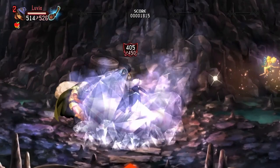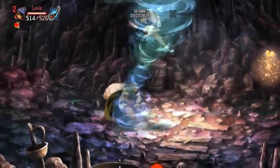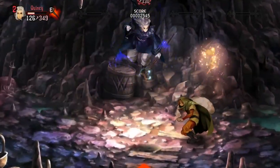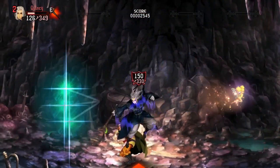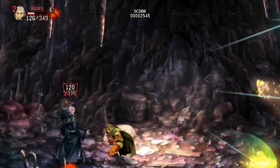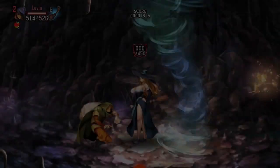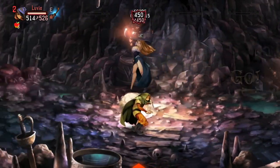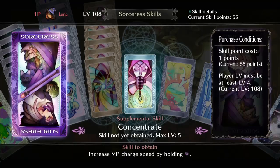Before we start with the first skills we need to talk about the Sorceress and the Wizard's MP management. Anytime you use any type of magic, such as the circle button for elemental magic or airborne pressing of square which gives you magic missile, it consumes MP. By pressing and holding the square button you can charge your MP back to its max as you walk around. The first four skills we will talk about are in the MP management category.